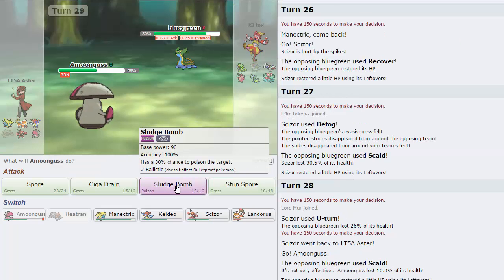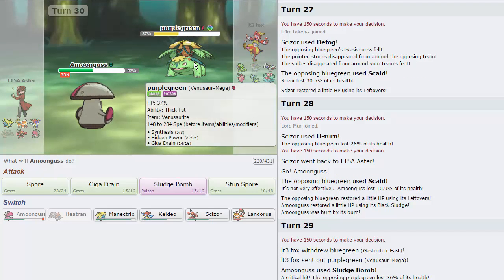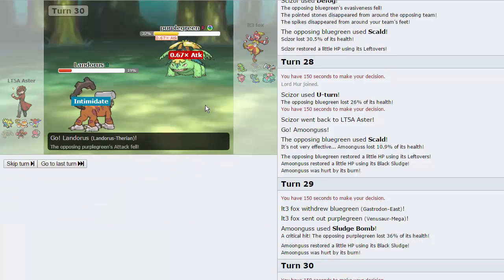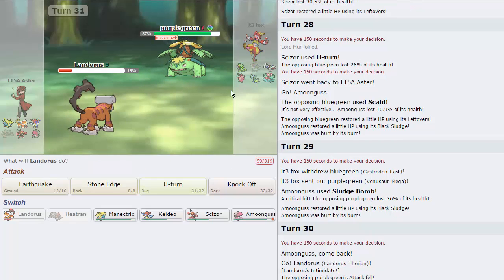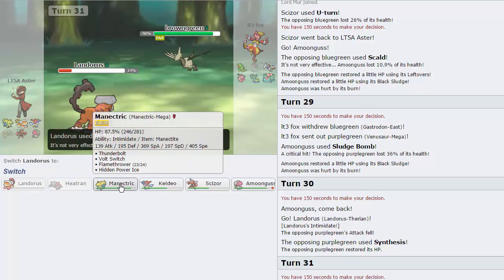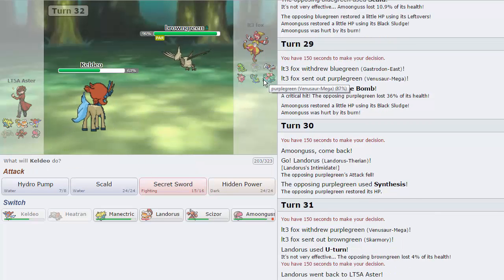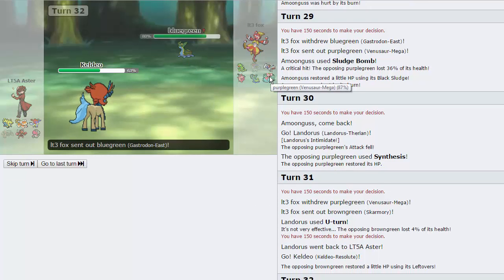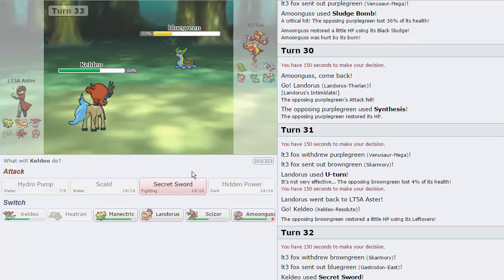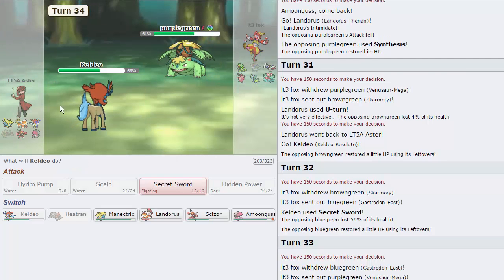I'm going to go for the Sludge Bomb on this turn, pretty much catching his Venusaur — doing a nice 36% with a crit, that's awesome. That forces him to Synthesis again, which is even better. I'm just going to go Lando on this turn — I don't expect him to Giga Drain, I expect him to Synth. Yep. And now we're going to go for the U-Turn as he goes into his Skarmory. Is he Rocky Helmet? I assume he is. Nope, okay cool. Now we can just go into Keldeo. I think I just want to fire off a Secret Sword — I'm just trying to waste all of Venusaur's Synthesis. He lets his Gastrodon take an enormous hit right there, which is really nice. I'm going for Sword again — I just want to get this Venusaur low to the point where it's wasting its moves.